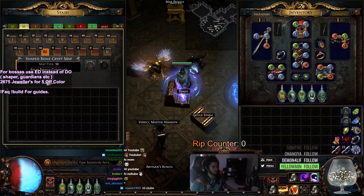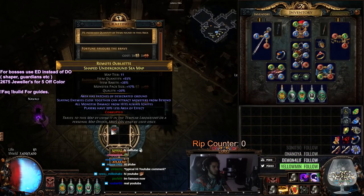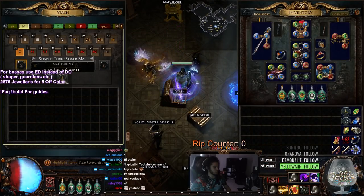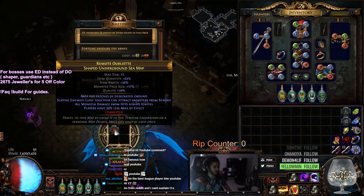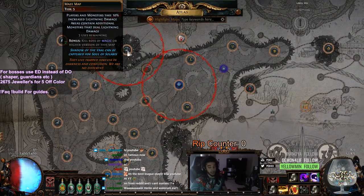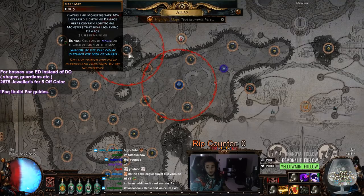Currently I've got Shaped Infested Valley as my tier 13. My tier 12 is Bone Crypt. My tier 11, which is actually my favorite map, I've got Shaped Underground Sea. Like I said, this is my current favorite map. And then I've got a nice little bulk here of 19 Shaped Toxic Sewers. I want to show you guys how good this current Underground Sea map is right now. All I have is it rolled with Beyond basically and I've got a Sextant here which I am using.